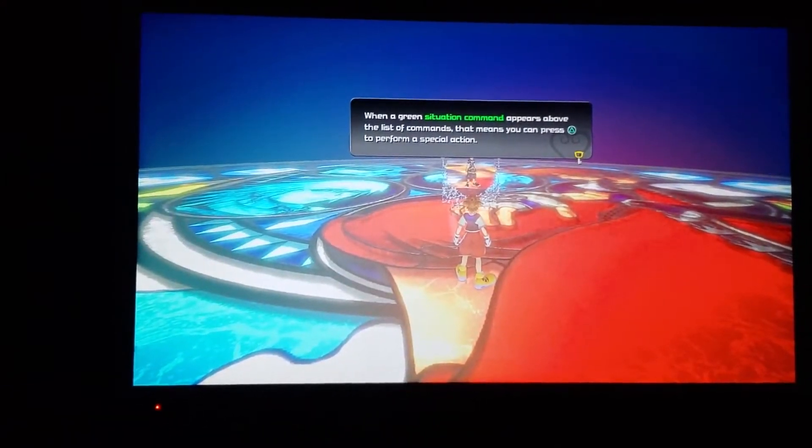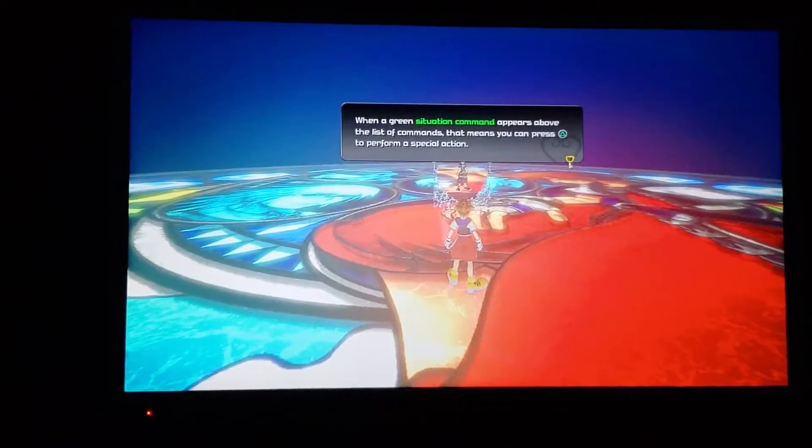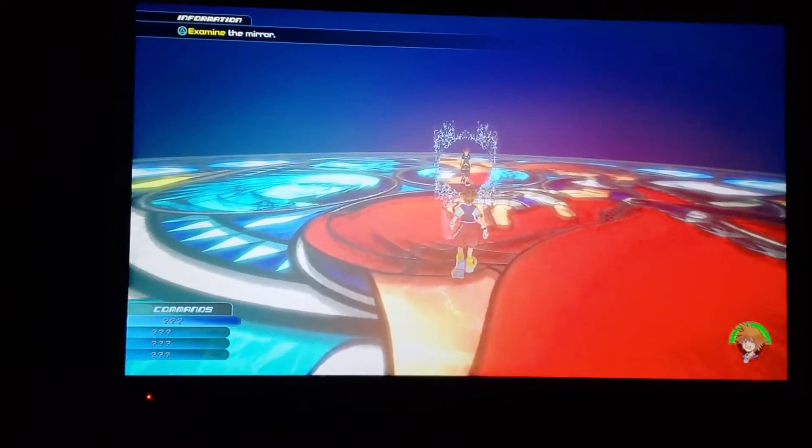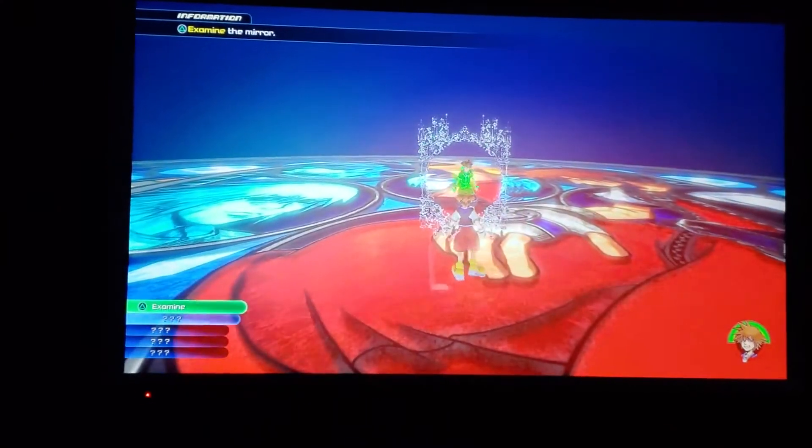When a green situation command appears above the list of commands, that means you can press triangle to perform a special action. Examine. Oh, I'm in.